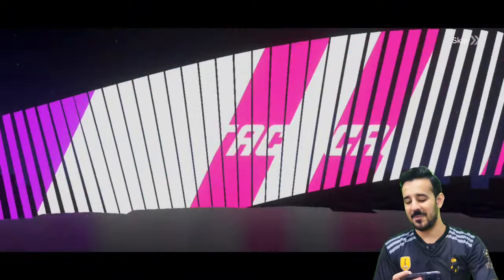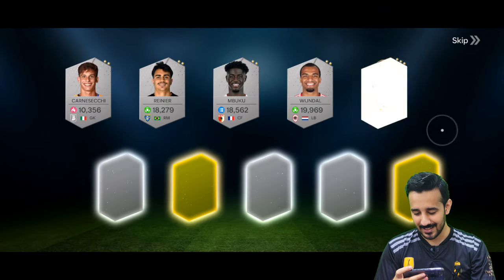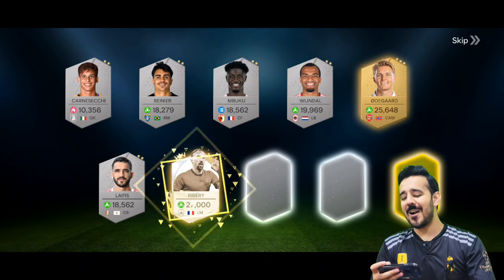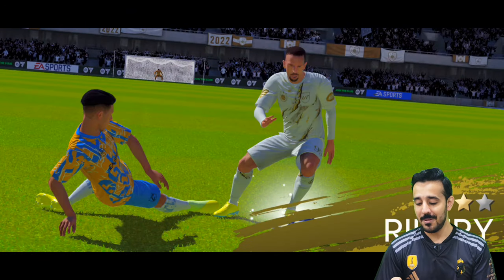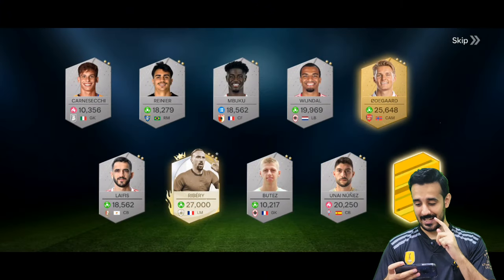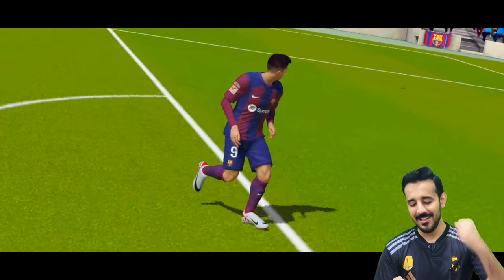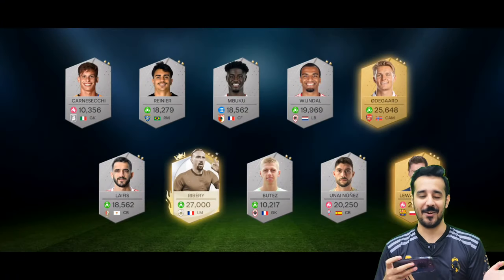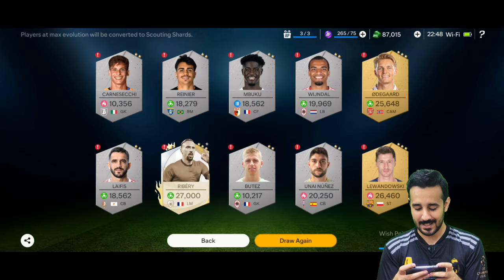3,000 scout points are about to go — this one is shiny! We are going to get an amazing player again. Three premium players: first one from Arsenal, it's Odegaard. Second one — please be an icon — yes! We got Ribery! Oh my God, our second icon! We got Ribery, we got Zola, we got Mbappe. And another one from Barcelona — we got Lewandowski! Icon packs are crazy, not gonna lie.